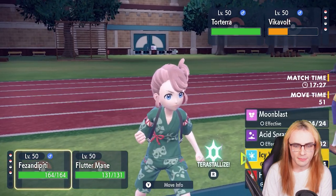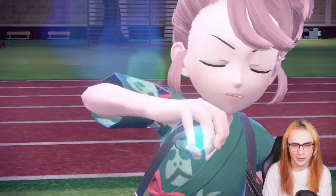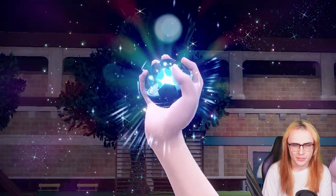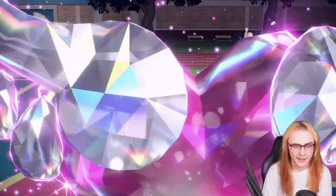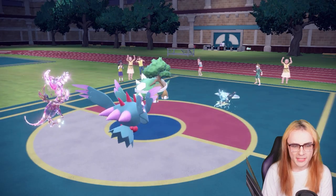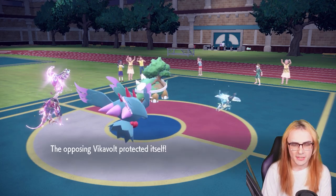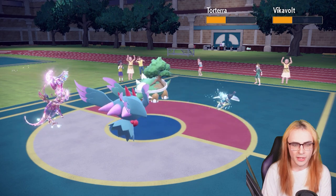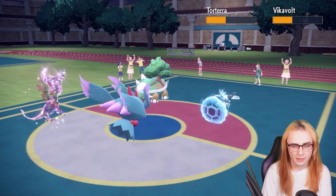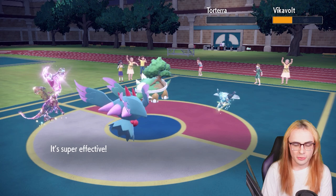I'm going to go for Tera Fairy on Pheasantipity to make sure I'm not losing to Headlong Rush or High Horsepower. I'll assume without boosts that Torterra won't kill. We can kill with Icy Wind plus Gleam before Torterra gets a Shell Smash up — Vikavolt protects. Torterra drops. The Pheasantipity and Fluttermane core proves to be pretty terrifying.